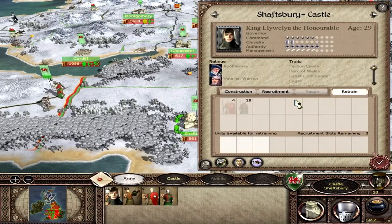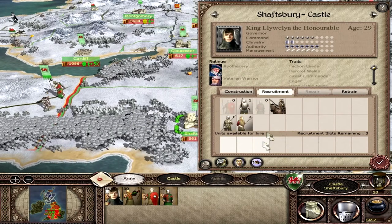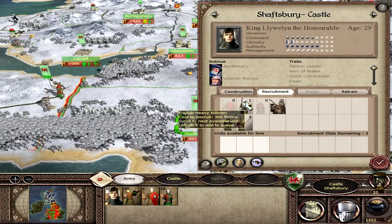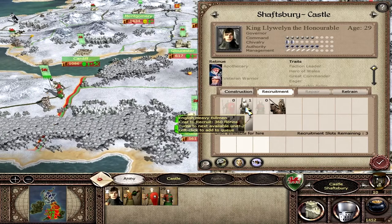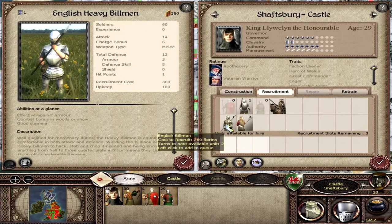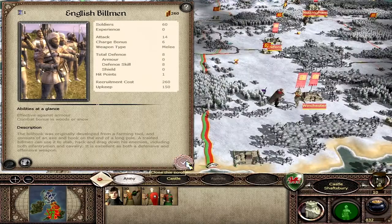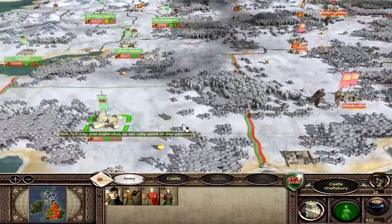That is our plan. We can retrain a couple of units, which we'll be able to shortly. We can actually recruit units here in Shaftesbury — English male knights, that would be useful. We also have some English heavy billmen and some English billmen. I'm going to go for both of them — we'll recruit the two units there. Shaftesbury can get a few more units, then the King can move out and try to take Winchester.